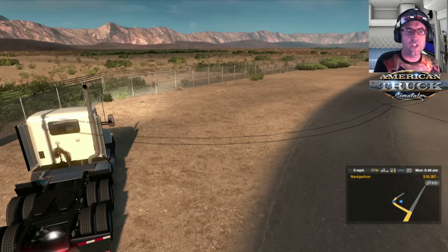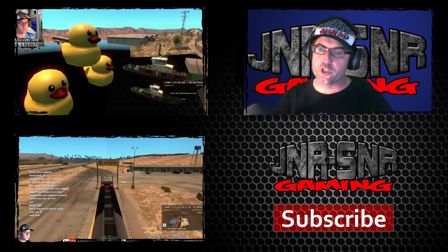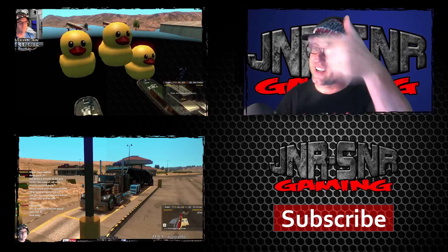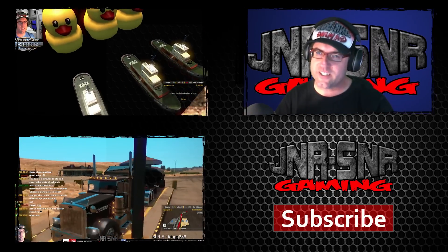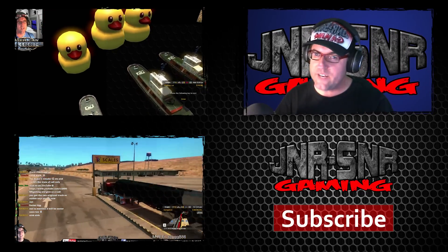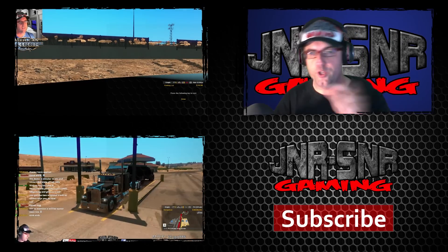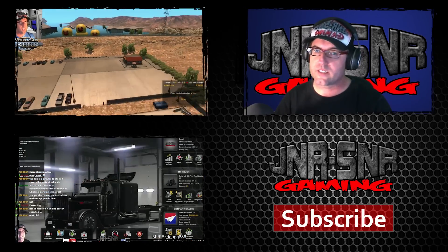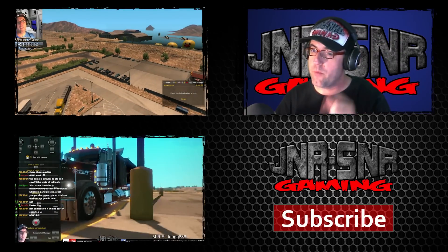Make sure you check it out. Keep the shiny side up and the greasy side down — I'm 10-10 on the side and remember, game on. Thanks for watching YouTubers. If you'd like to see more videos, click on the links. We're taking a look at some easter eggs in American Truck Simulator, and we're taking the Peterbilt 389 for a spin. If you'd like to visit our website or subscribe, click the links below. Thanks again for watching and remember, game on.